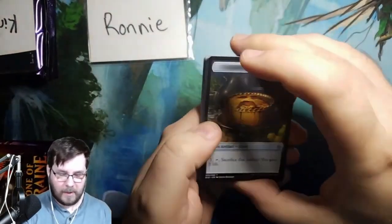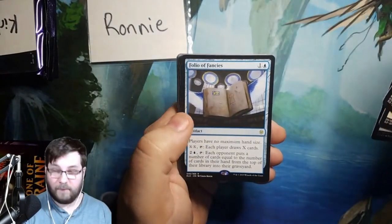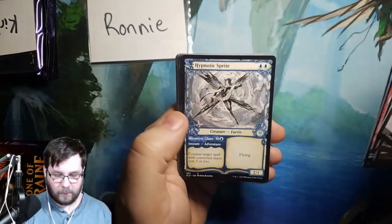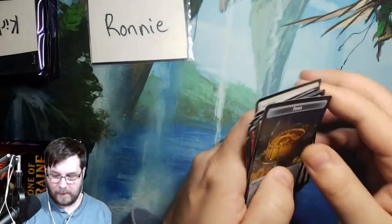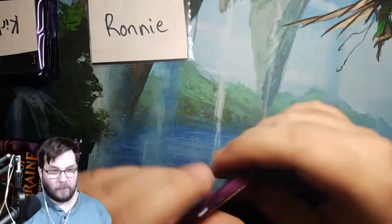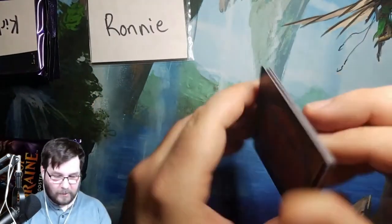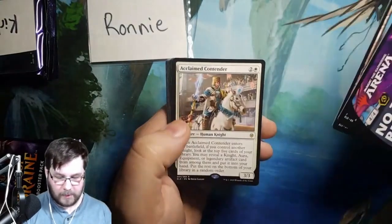Dane thinks they're going to do VIP — we'll see. Planes. Foil Fairy Guide Mother. Folio of Fancies — we should be hitting another mythic here soon. Hypnotic Sprite Showcase — Storybook Frame, I think is what they called that, but maybe back then it was just Showcase. Everybody's thinking they'll do the VIP — it'll be interesting to see. Another ad card — boo. Swamp. Acclaimed Contender rare.